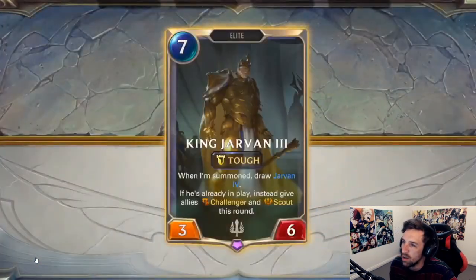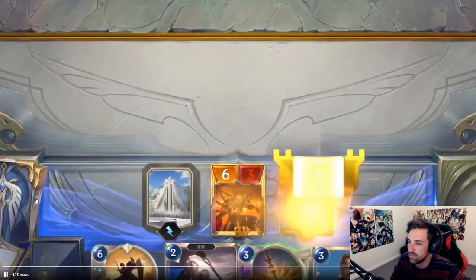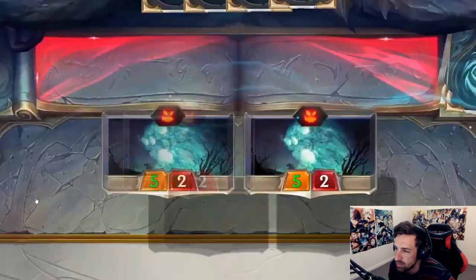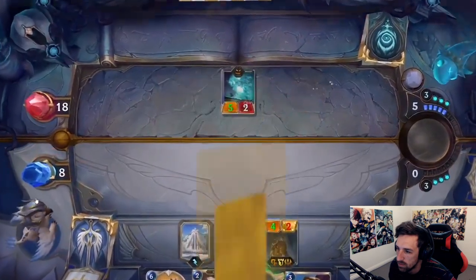Such providence to be blessed with a son so known. King Jarvan the Third. When I'm summoned, draw Jarvan IV. If he's already in play, instead give allies challenger and scout this round. I am only what you made me, father. With me, Knights of Demacia!